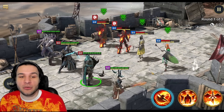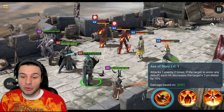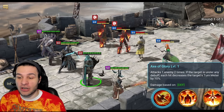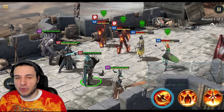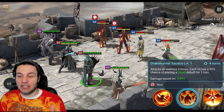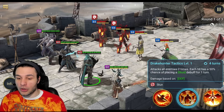He rains down blades and puts them on fire — not too shabby. Acts of Glory attacks one enemy two times; if the target is under any debuff, each hit decreases the target's turn meter by 10%. Pretty standard, kind of like a Visix.